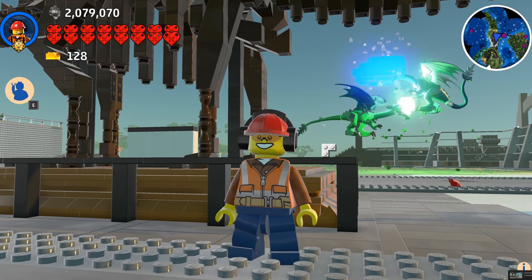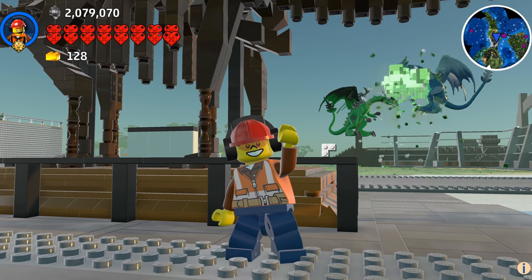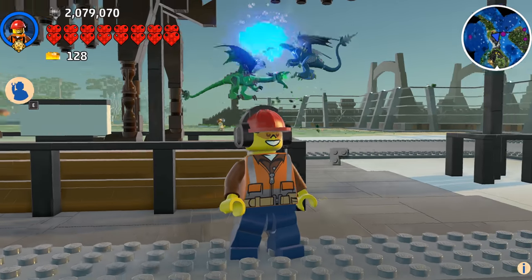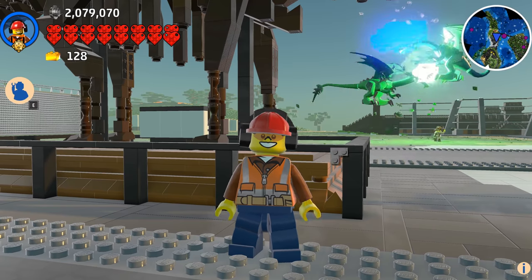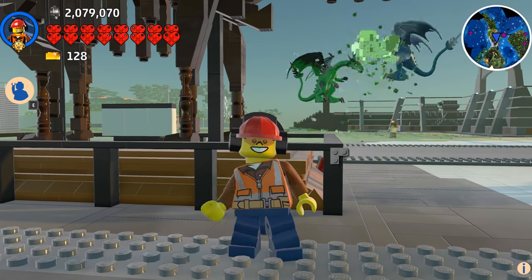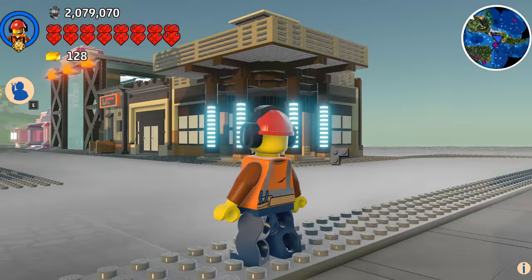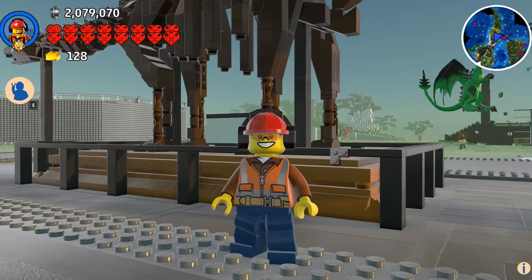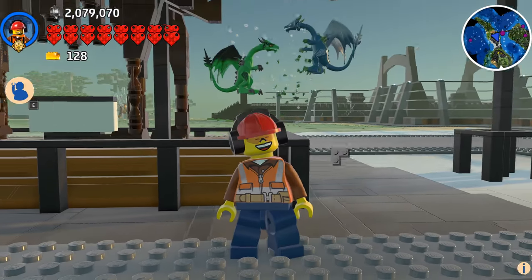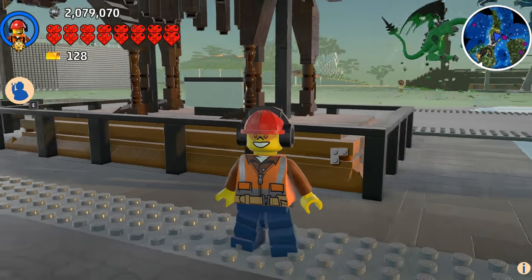Hey guys, welcome back to another episode of Designing and Building in Lego Worlds. I'm Brandon, this is Max. There's a crazy dragon battle — green and blue fire going on in the background here in Lego Jurassic World. We are here to help Sheila build Lego Jurassic World. We're taking some time off from the main part of the city to stay over here and help get things finished.